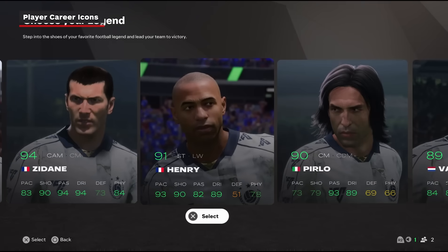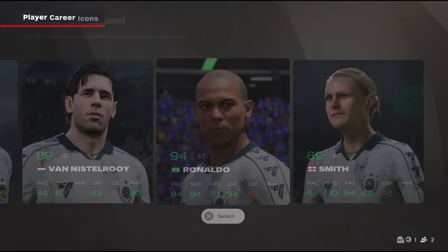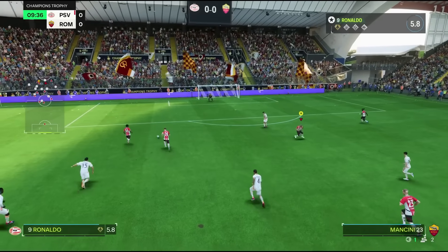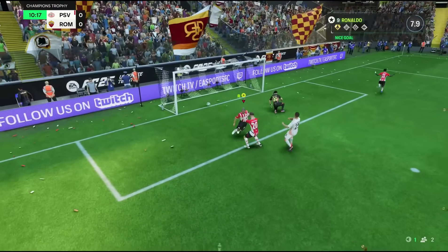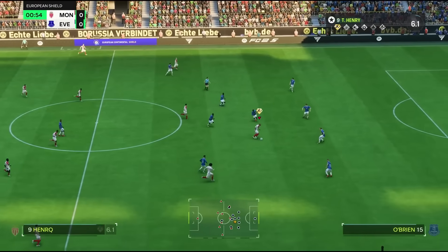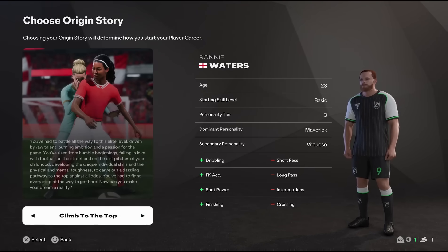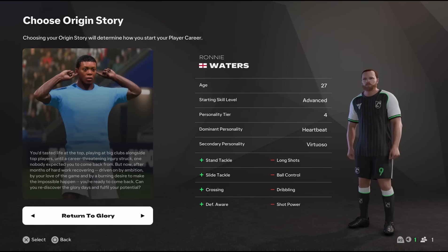Over in Player Career, you can now take over the career of famous icons. At launch, up to seven icons will be available, depending on which edition you buy. Ultimate Team owners get access to players like David Beckham and Ronaldo, while Standard Edition players get Thierry Henry and Andrea Pirlo. More icons are coming throughout the year, so expect to see fan favourites like Mia Hamm, Johan Cruyff, and Ronaldinho sooner or later. If you decide to make your own player, you'll get to pick one of three new origin stories, giving your player career a little narrative and gameplay flair.